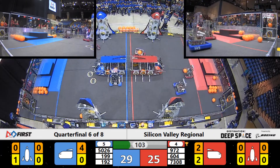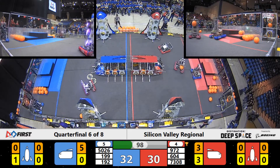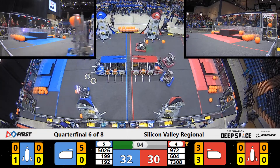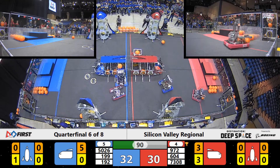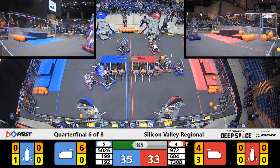But their alliance partner Quicksilver is now allowed to score — not encountering any defense. They shoot and grab one more piece of cargo into the cargo ship for the Red Alliance. Blue Alliance has five pieces of cargo so far, and one more brings them up to 35, still in the lead by two points.